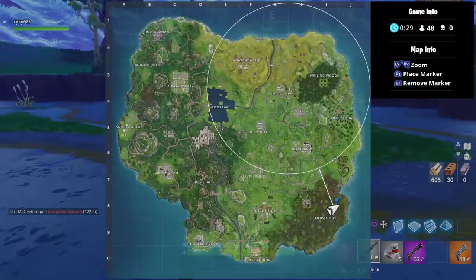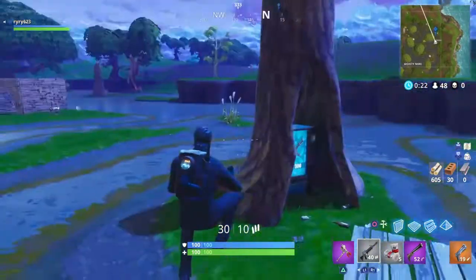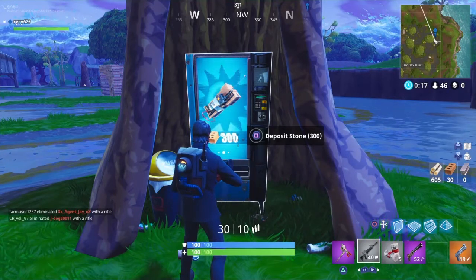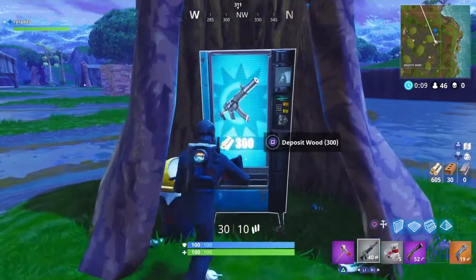All right, as you guys can see, right on the map I marked one location where a vending machine could be. Since it's the start of the game, you can only spend 300 wood and only get blue weapons right now. Later in the game, towards the end, you can spend 500 wood or brick or metal and get a gold weapon or gold item.